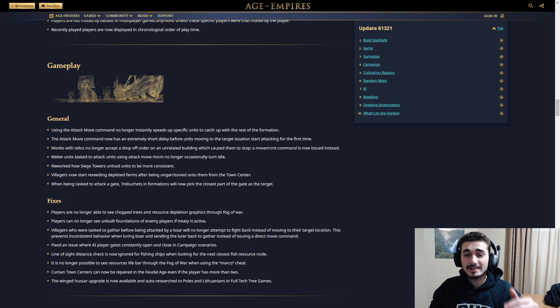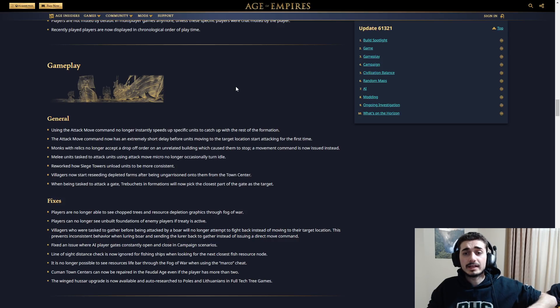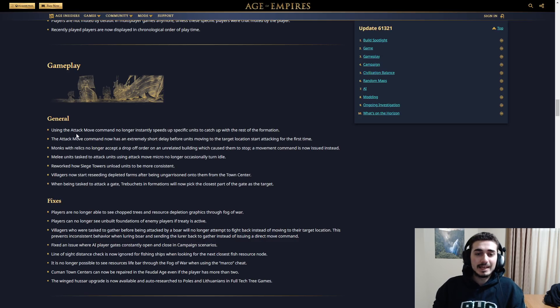Especially in KOTD and a 2v2 tournament before that where me and Lira were playing, players against us were just completely abusing the attack move. I was playing knights versus crossbow and you cannot catch them — they're literally gliding away from you. It became super popular and super annoying to deal with. So now it's completely removed. Attack move no longer gives you that speed-up exploit. This is a big buff to knights, back into the meta at high level.